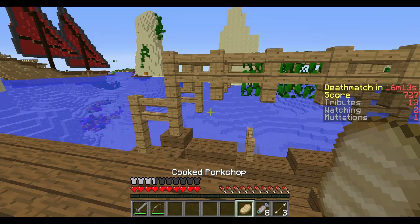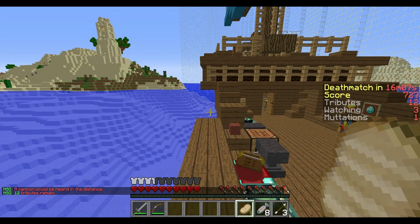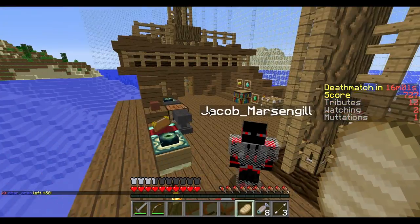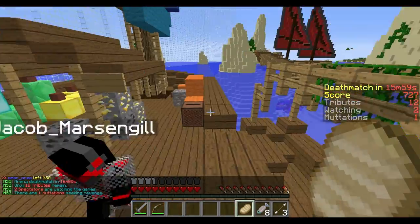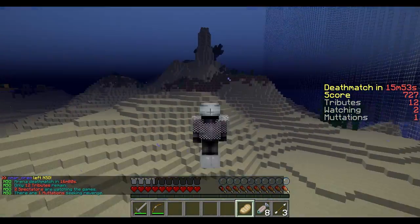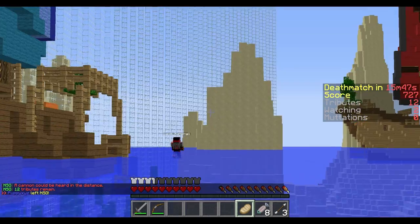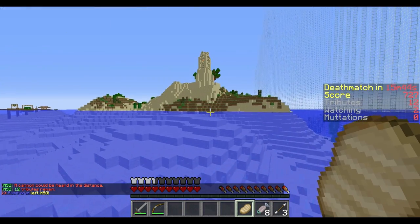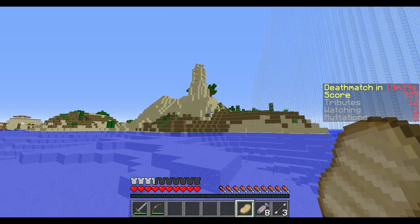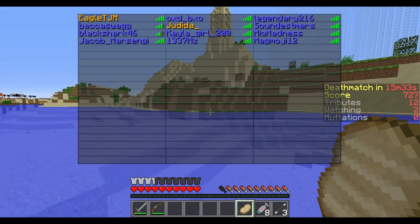Do you have any iron? I don't have anything — what you gave me is all I have. Where'd you go, which sand island did you go to? There's a chest on this one though. Well, don't die. I'm going to the island over here — try not to die. It's gonna be hard for me not to though.